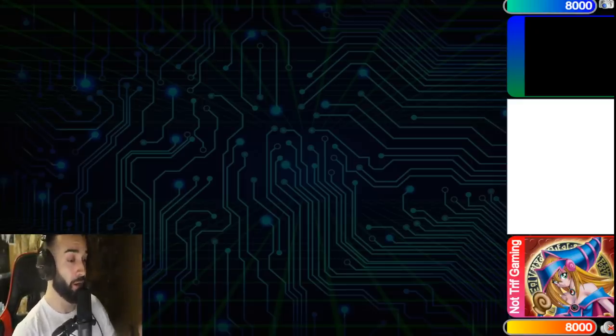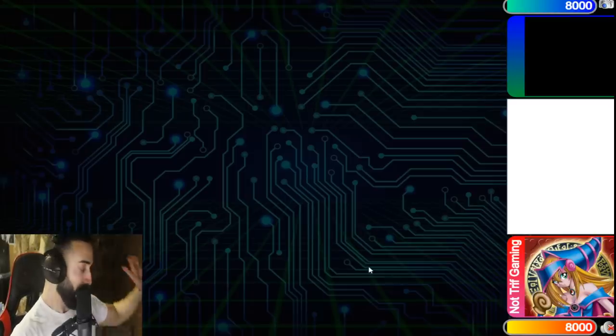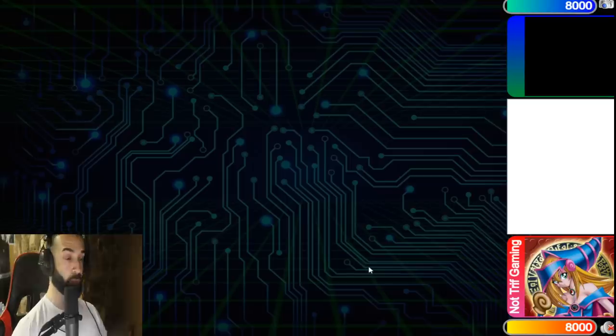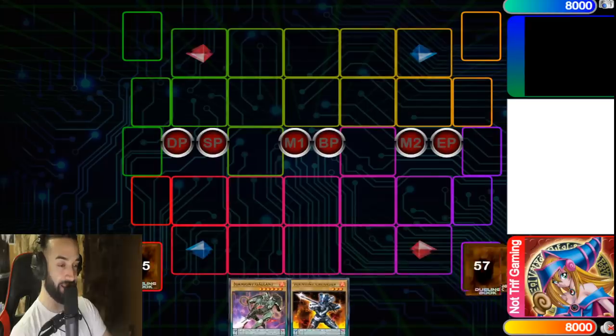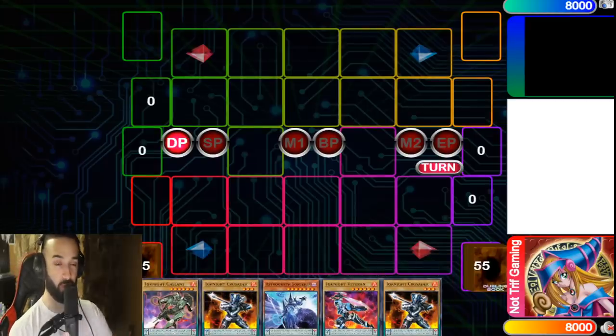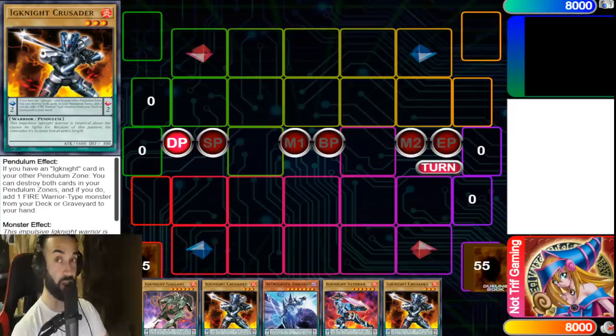I have pure Draco Slayer videos coming tomorrow, a lot of different Draco Slayer videos coming on Patreon, but this I think is the greatest way to play Draco Slayers. It is the best way to search Draco Slayers because you have 40 copies of the best Draco Slayer in history — arguably the best pendulum in history — Plushfire 2.0. That is Ignis. Ignite Draco Slayers is the way to go. It turbos out the best Draco Slayer in the game.